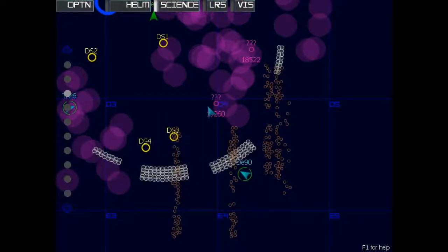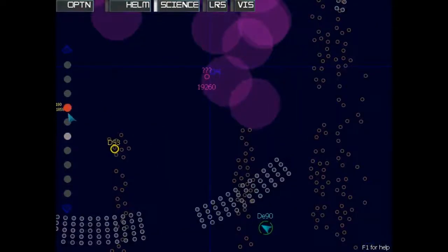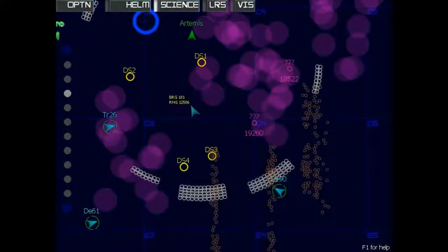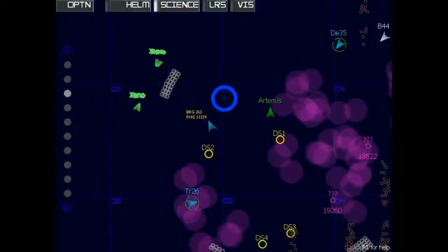To navigate on the map, use the dots on the left to change the zoom level, and press and drag on the screen to pan on the map. You can select any point on the map just by touching it. Next to your cursor, you will see the bearing, or direction from your ship to that point, as well as its distance from your ship. This will help you tell the helm officer which way to go to reach any point on the map. Remember, your helmsman can't see as far as you can, so you'll want to make sure he isn't flying the ship into a minefield.